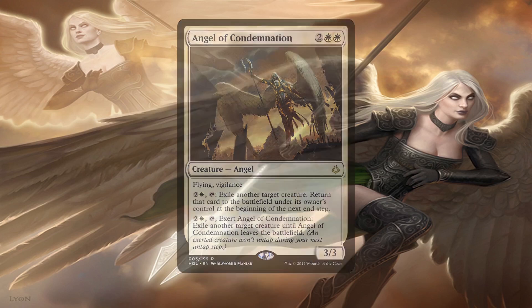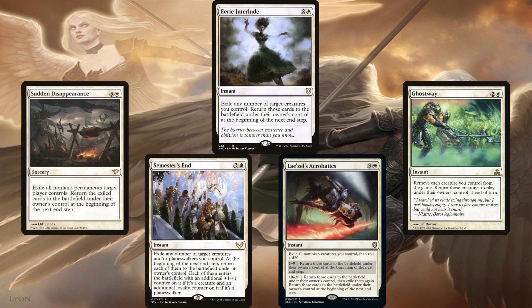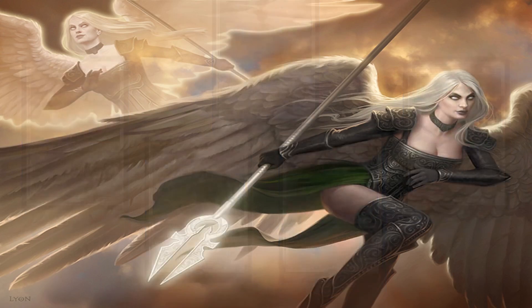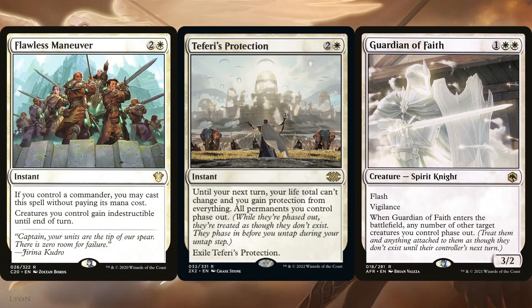For the rest of the deck's delayed blink effects, it's running Eerie Interlude, Ghostway, Lazel's Acrobatics, Semester's End, and Sudden Disappearance. The last one is a sorcery so it can't be cast at the beginning of an opponent's end step for maximum efficiency, but it's still amazing for getting those ETB triggers. More importantly, it can be cast before a board wipe to make it one-sided. The first four are instants, so we can hold them up to respond to opponents' board wipes, potentially being the sole survivors. The deck is also running board wipe protection like Flawless Maneuver, Teferi's Protection, and Guardian of Faith. However, if we have Eerie Interlude in hand but none of the protective spells, don't waste it — use it to save our creatures instead, since we can't blink them if they're already gone.